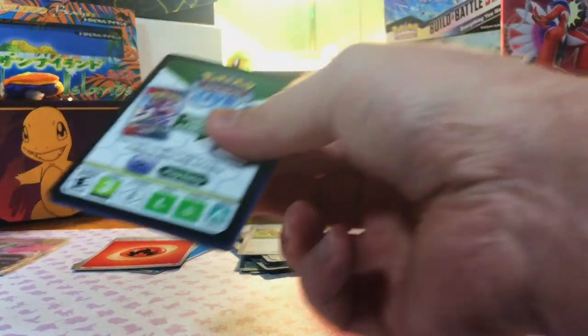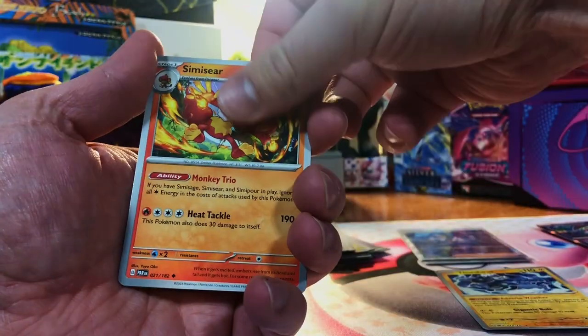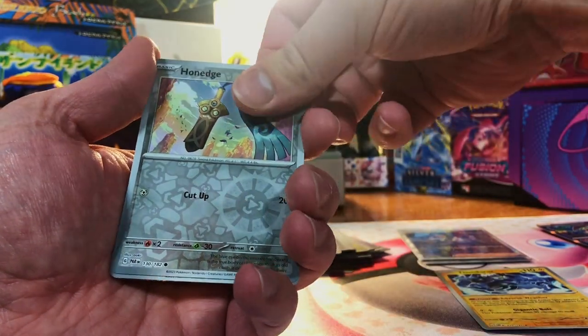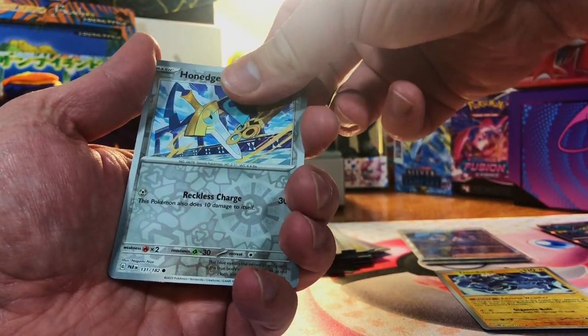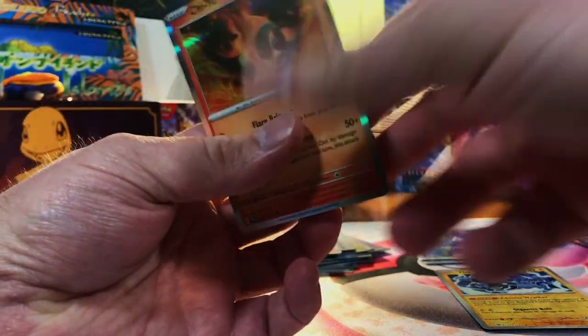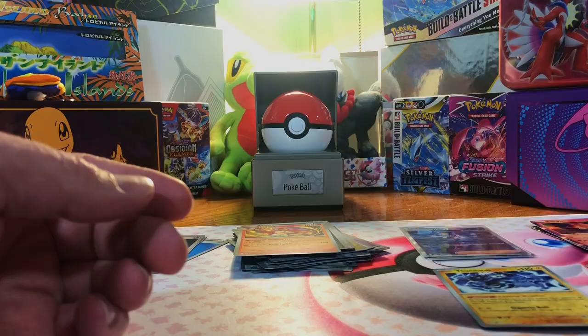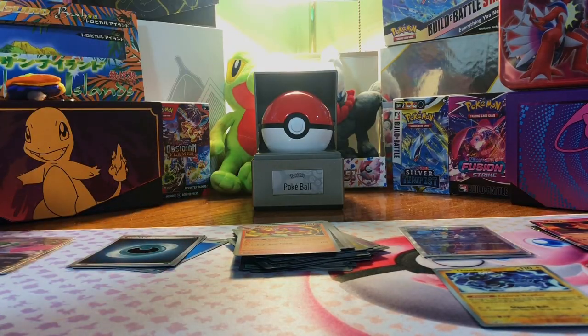One more pack of Paradox Rift. I am floored — four packs and we got two specials. We got a Chi-U hollow. Out of four packs, we get two specials. Give this video a like, that is nuts.